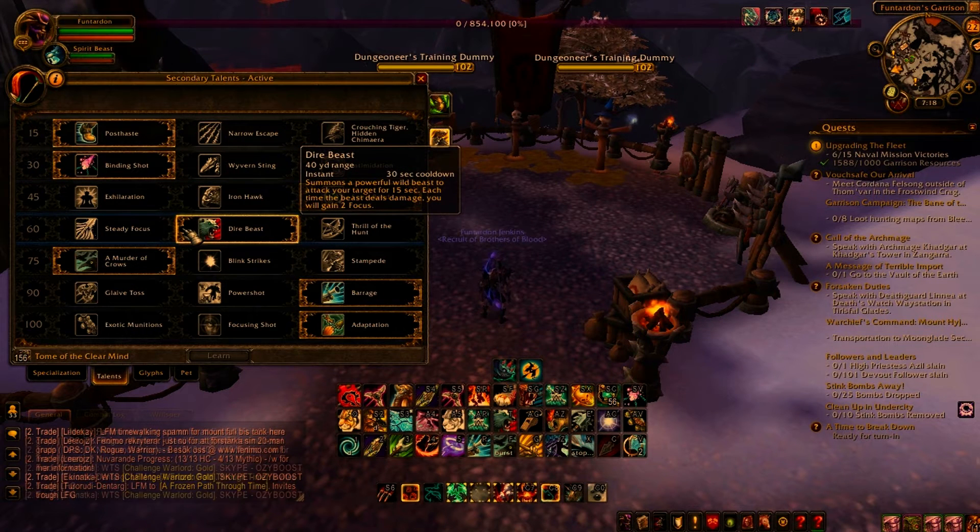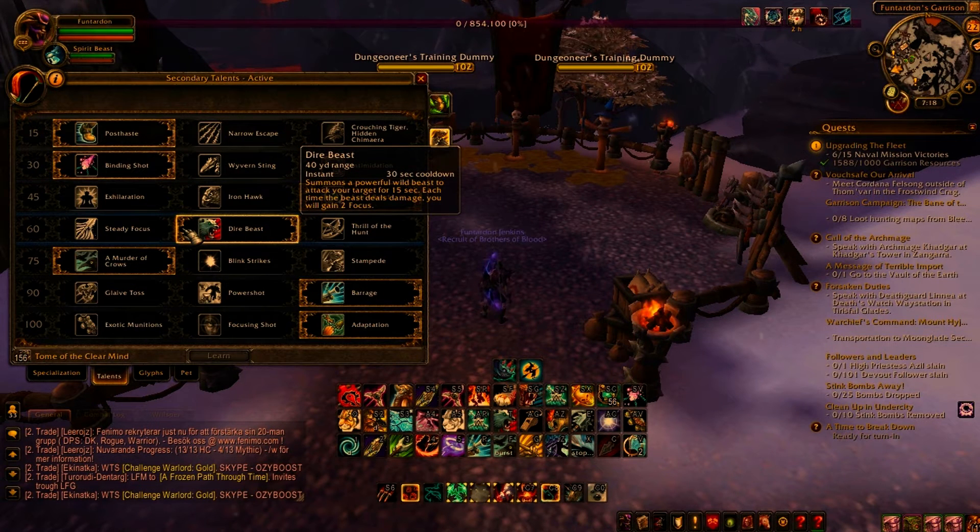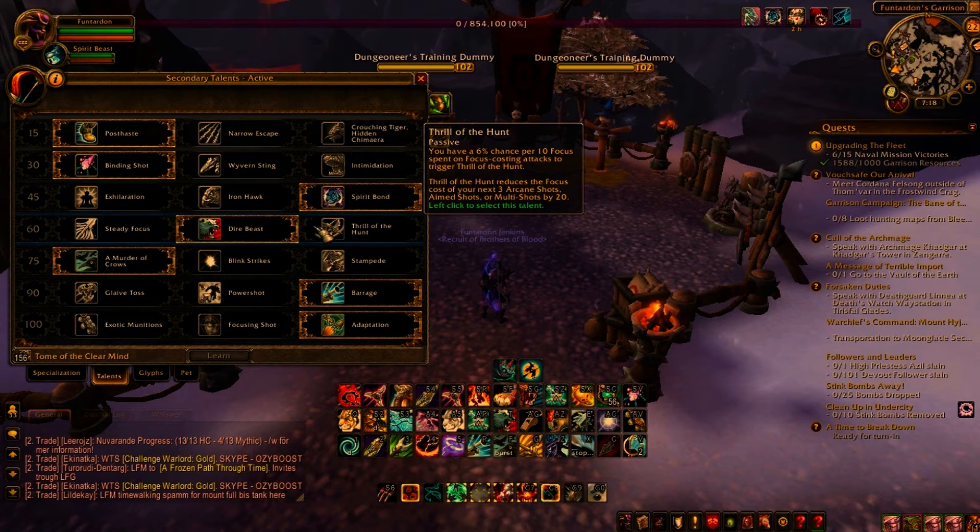For level 60 talents you can go with any of them really, although I recommend Dire Beast. This is because Steady Focus can fall out of its duration, and Thrill of the Hunt only powers your weakest move in the game which is Arcane Shot, whereas Dire Beast gives you a mini burst every 30 seconds.